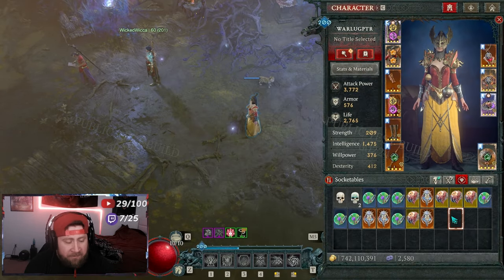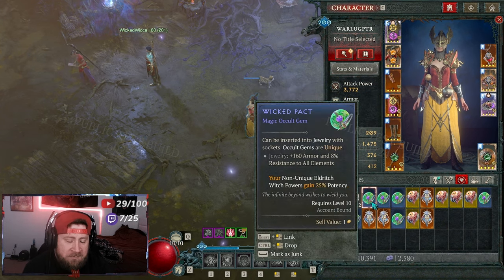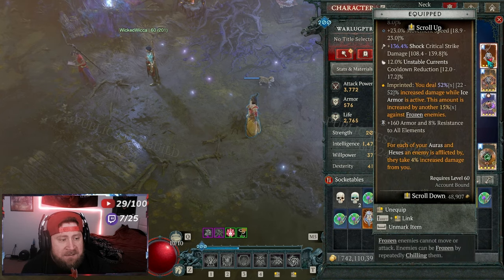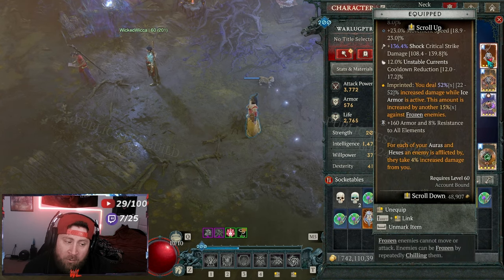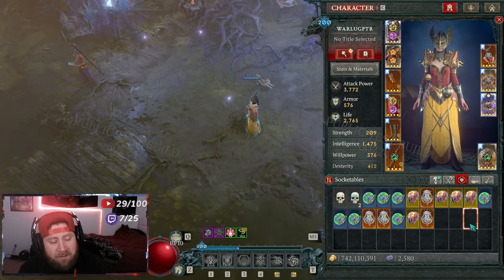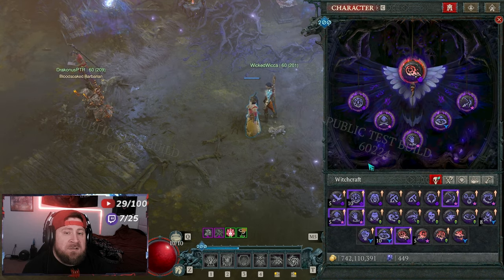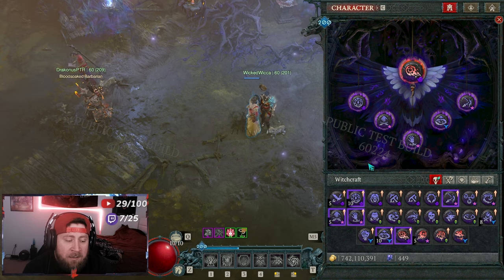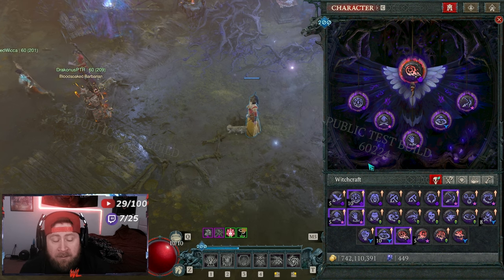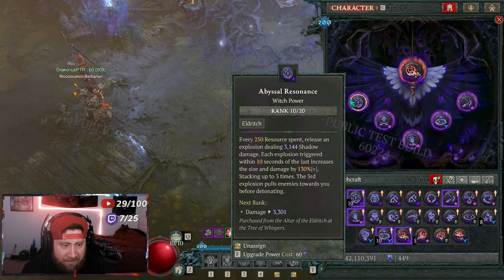Now let's talk about how these gems work and why they're going to be so cool. You've got a few different levels — magic, rare, and legendary — and each has increasing or different powers. Each gem directly correlates with your witchcraft powers. For example, I have one that says: for each of my auras and hexes an enemy is inflicted by, they take 4% increased damage from me. Pairing these up depending on what you want to do is really going to maximize your character and make for some very unique combinations.